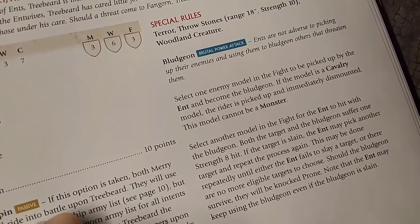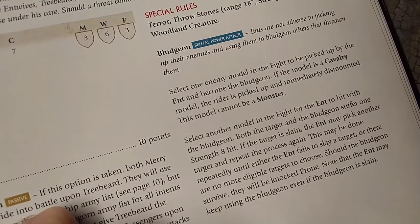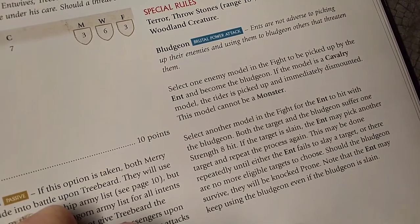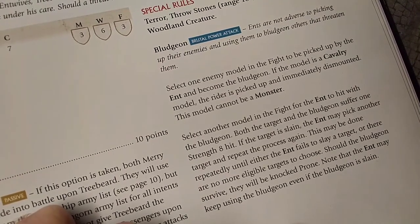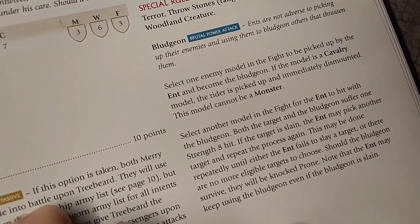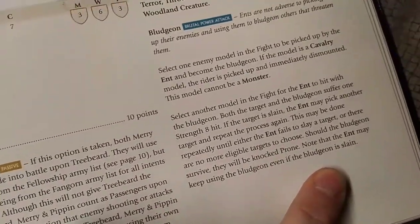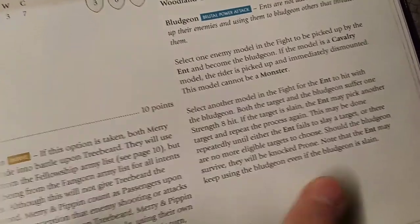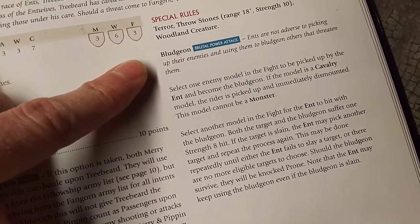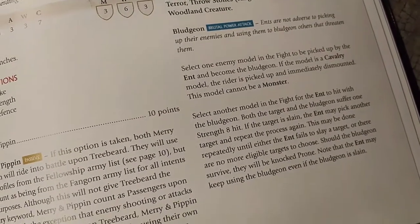With Bludgeon, you select one model in the fight, and Treebeard bludgeons each other person in the fight, dealing Strength 8 hits to them and taking Strength 8 hits back until the bludgeoned model is slain or everyone else is slain. If the bludgeoned model dies, you pick up another. If they survive, they're knocked prone. Even if the bludgeoned model is slain, you can keep hammering everything around you. So if Treebeard gets trapped and wins the fight, he can pick up anything and bash it into everything else, including multi-wound models, until they're all dead.